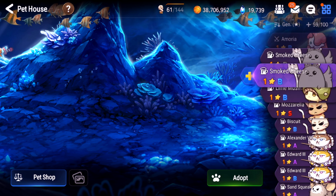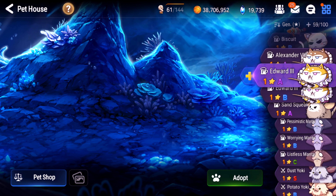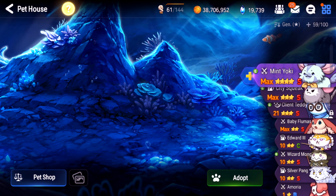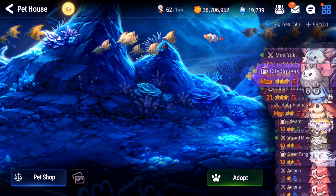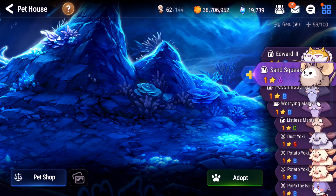Number one, how to get pets. Number two, types of pets. Number three, pet skills. Number four, enhancing. Number five, synthesizing. Number six, affinity. And the last one will be ideal pets. So if there's only a specific topic you're interested in, just go ahead and skip to it.